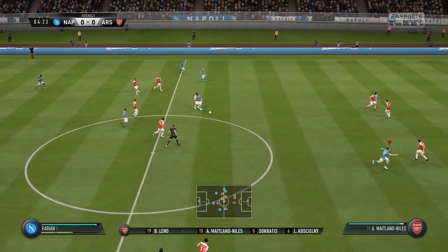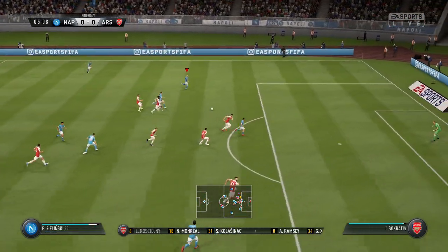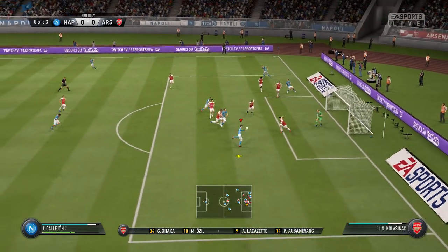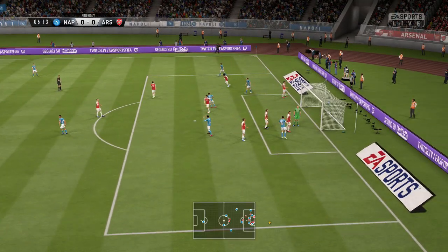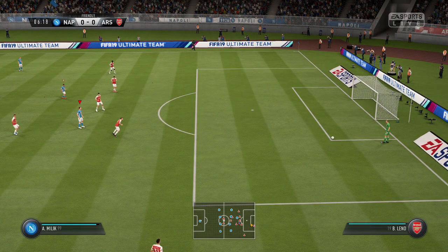This is the Arsenal line-up. Bernd Leno starts in goal. Sokratis Papastathopoulos starts with Laurent Koscielny in central defence. Aaron Ramsey starts and goes for the volley — it nearly paid off. Really good technique there; he's known for that kind of volley.